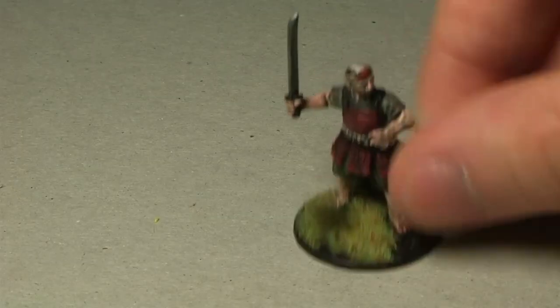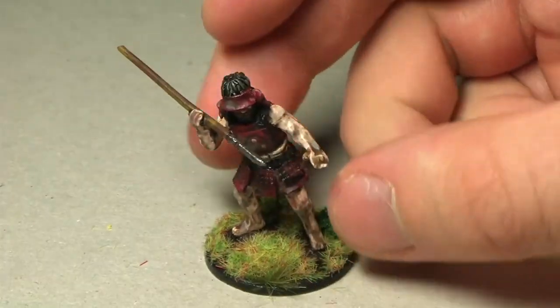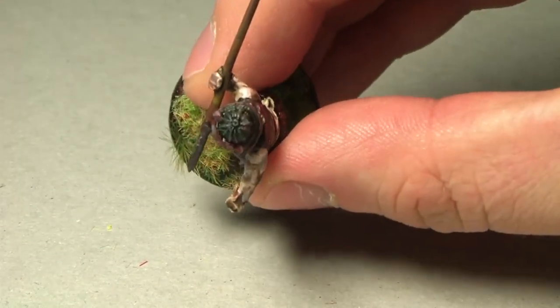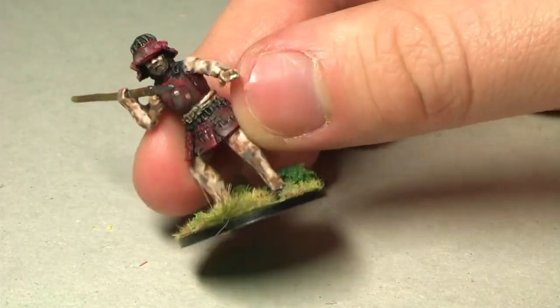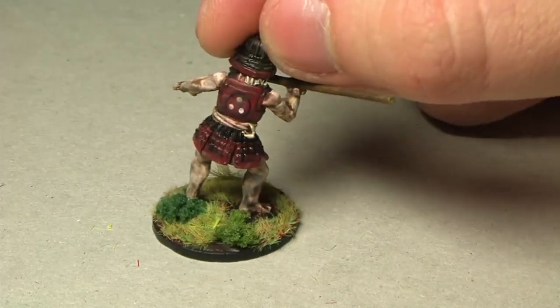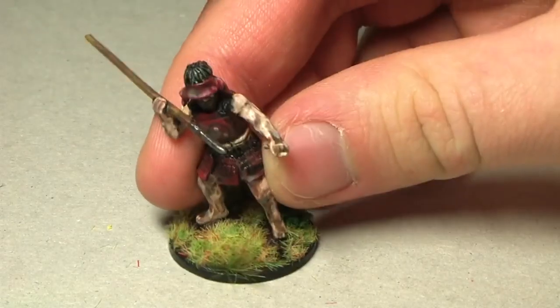I also had another four that I didn't paint up for the first batch. First of all, we have one with a Yari — that's a spear. Looking at the pictures, he's supposed to hold the spear with both hands. If you look from the top, I should have bent the hands, but I think it looks nice this way as well. Following the theme of my bandits, he has red armor and some free-handed markings on the back and front, and of course heavily weathered with inks and washes.